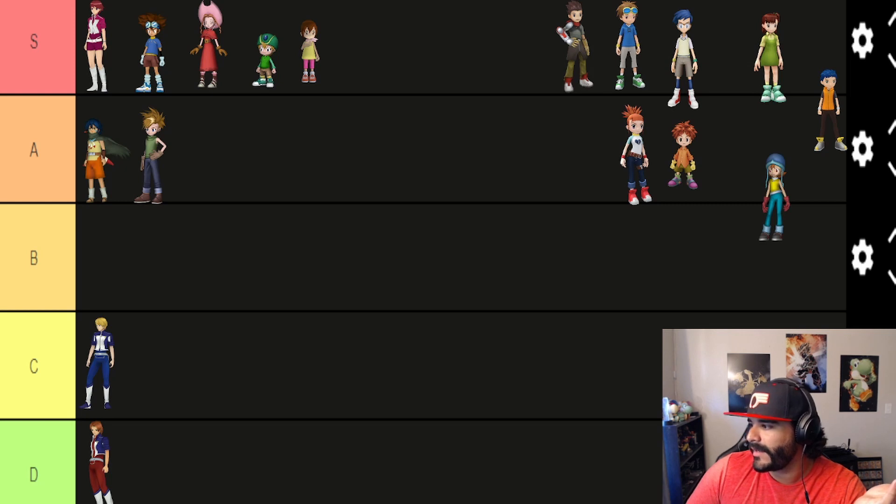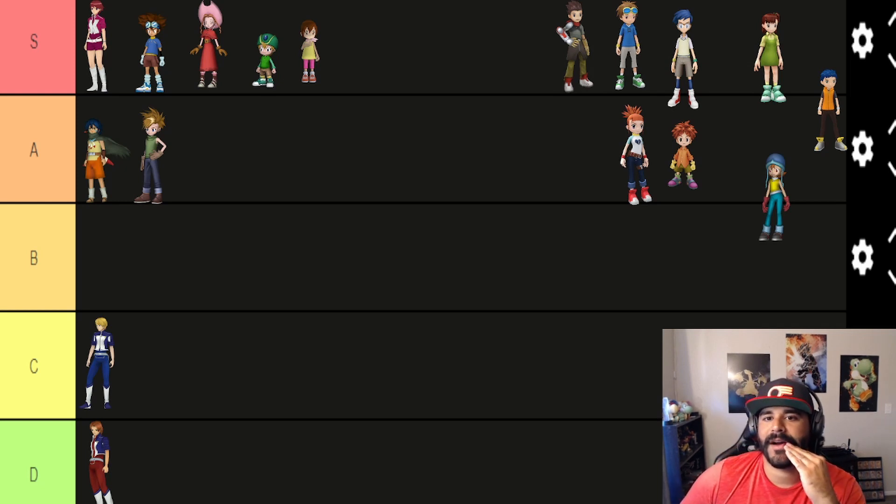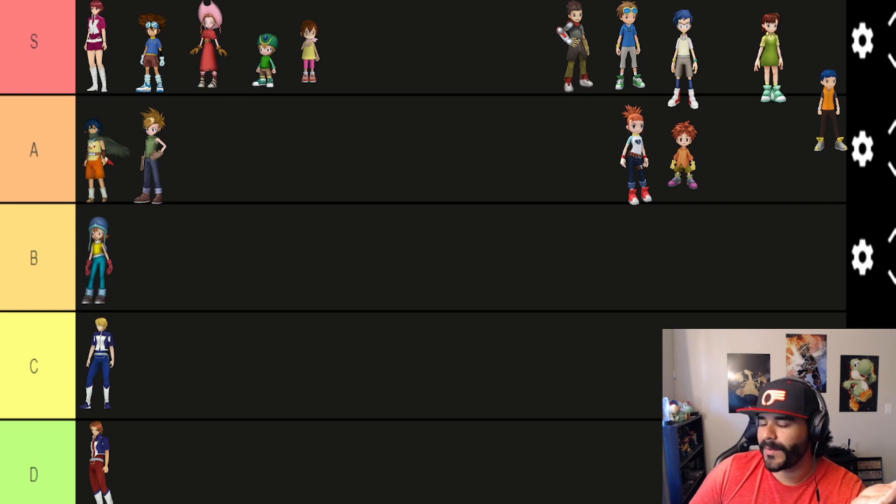Sora has an ability called Impregnable — it reduces attack or skill damage by 30% for 13 seconds. That's good, though I would argue the other options are better. I think I'm going to put Sora as a B tier — our first B tier. It's a good ability, nothing too crazy, definitely useful, but I just don't think it's as useful as the others, especially for dungeon running.